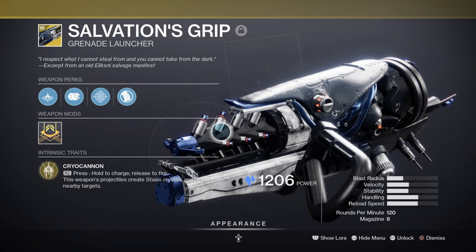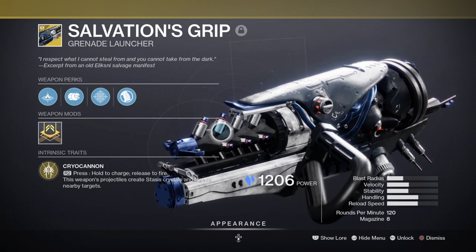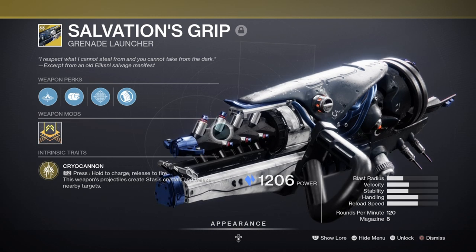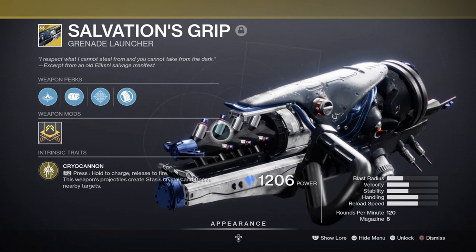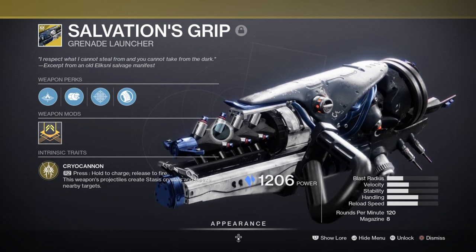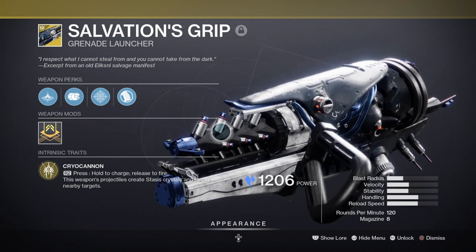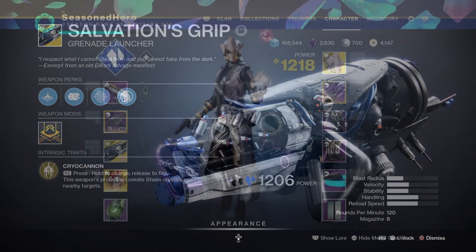For heavy, I've chosen the Salvation's Grip grenade launcher to further aid in grenade energy synchronization via the fragments. This is simply all the weapon will be doing, which leaves you without a heavy weapon to use against bosses. You can switch out your heavy for something more DPS-oriented and still retain the full power of the build, but it does mean you won't have a fallback option if your abilities aren't available — though that shouldn't be the case.